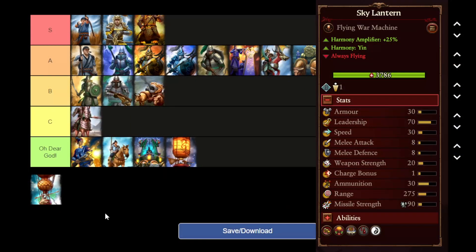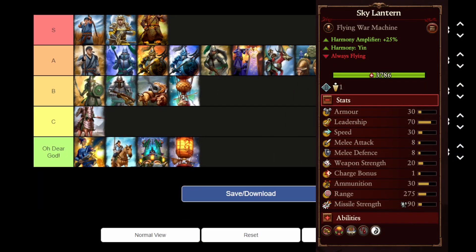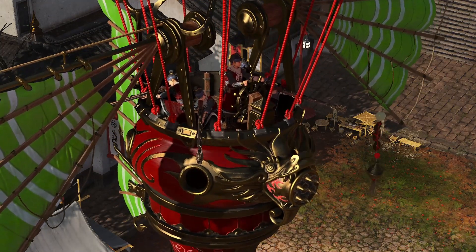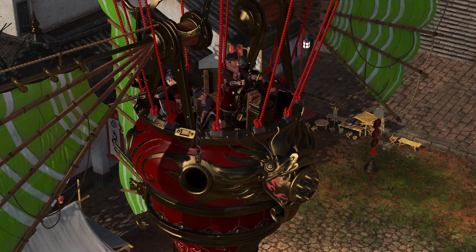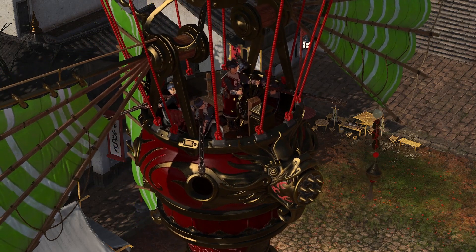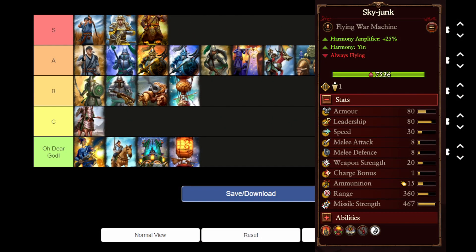The Sky Lantern is just trash — we can all agree on that. The Sky Junk gets a B tier mention: it's okay, and if it's available I'll use it, but there are better units. Its major downside is it's extremely squishy and will get destroyed fast by almost anything that flies, and protecting it usually isn't worth the effort. And that is my tier list, ladies and gentlemen — I hope you found it useful.